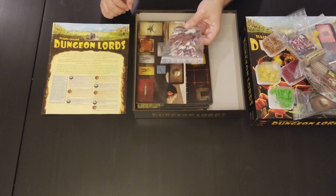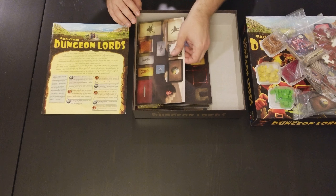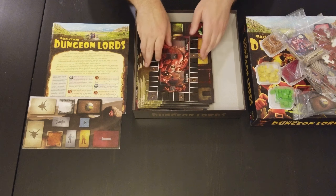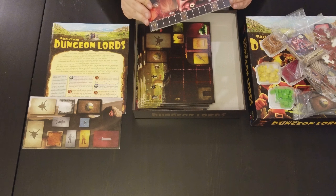These tiles look like maybe passage tiles or walker tiles. This is a common board, just to show you how you lay out all the cards. This is a scoring board, it looks like.